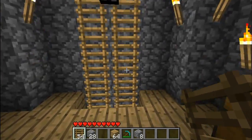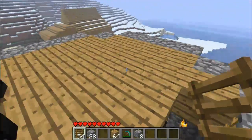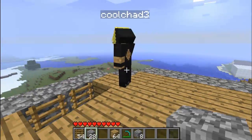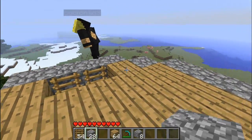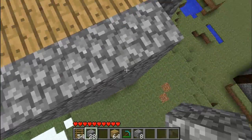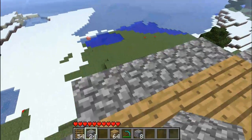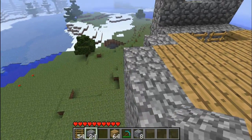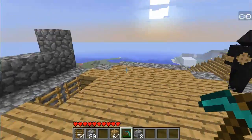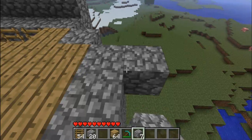And then the top floor should look like this. What you want to do is get out your cobblestone. On the four sides, you want to build one out — just crouch and build one out. And then you want to build this: two, then one, one, two. So it should look like that. And then do that for all of them.